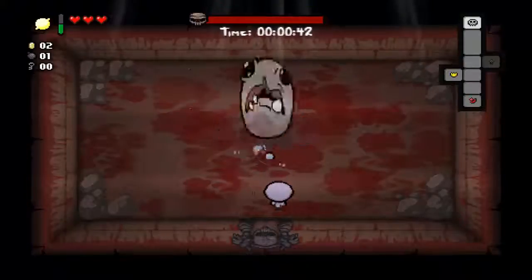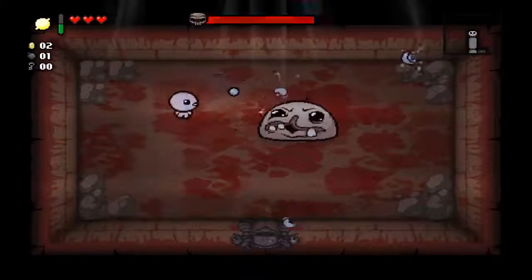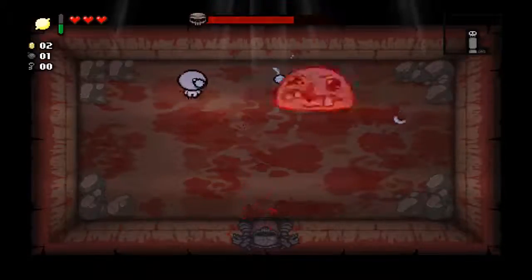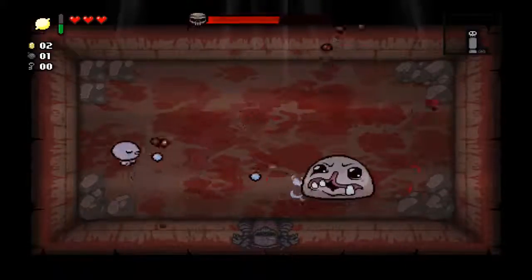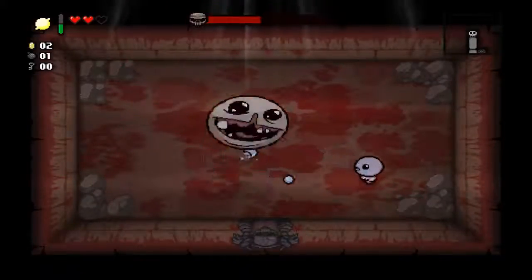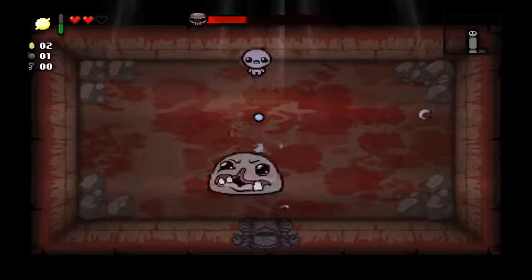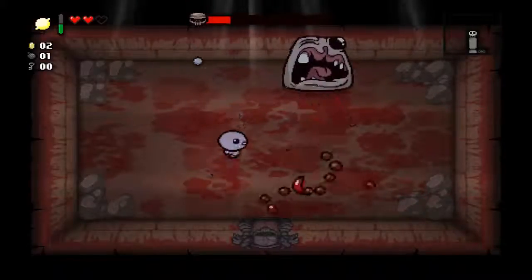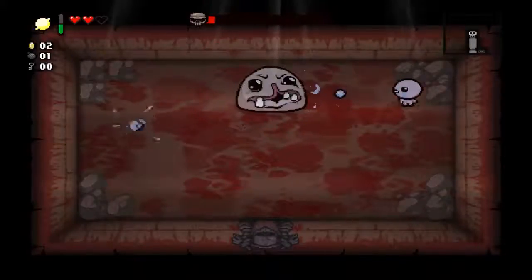It's just Monstro, and Monstro is not even that difficult. I'll probably change that shortcut to Shift+M or something. Anyway, all we have to do on this run is get to Mom, and then we will have our first of ten Mom kills, then we can get down to having Mom's Heart.